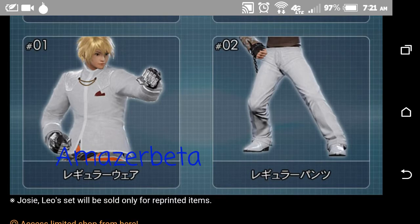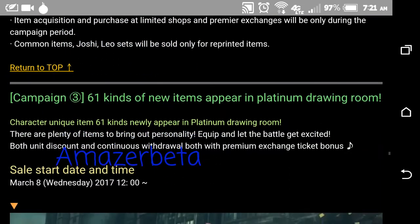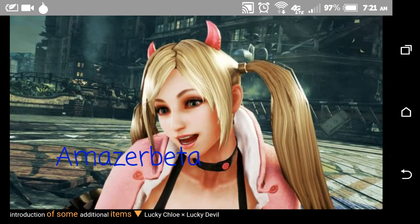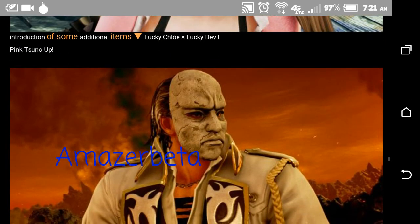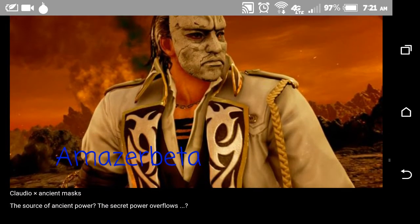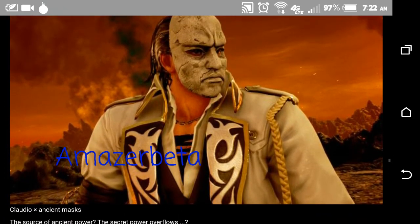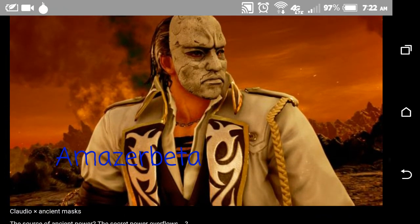This is another throwback — to Tekken 6. This is a Tekken 6 throwback that Leo has on. And those are the limited items. We got these cute little horns on Lucky Chloe. Ancient mask — it says 'the source of ancient power, the secret power overflows,' so that means this item will do something with that weird description.